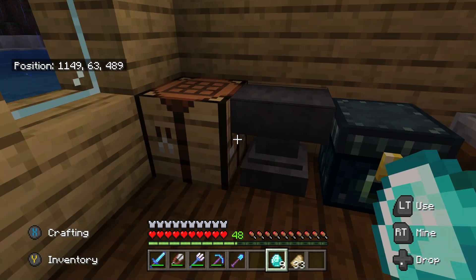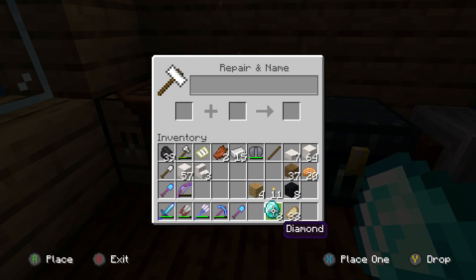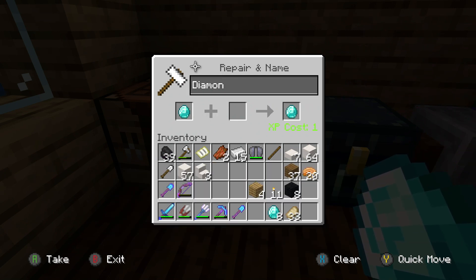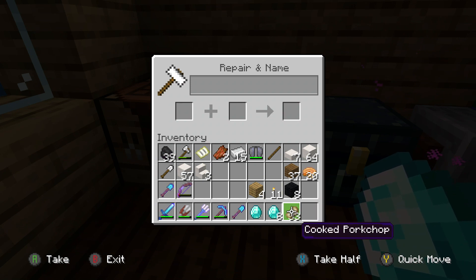You're also going to need an anvil for this. Without wasting any time, you're going to want to go into the anvil with 1 diamond. You're going to want to change the name to 'diamond' — D-I-A-M-O-N. It's going to cost 1 XP, and you're going to want to put this diamond to the left side — always to the left side, never any other way, always to the left.